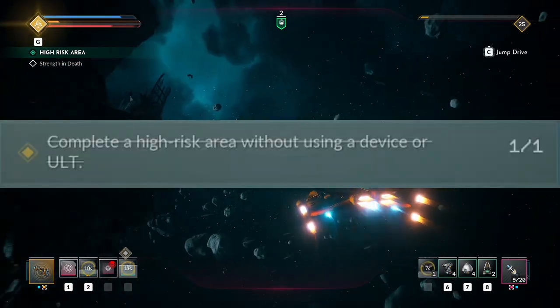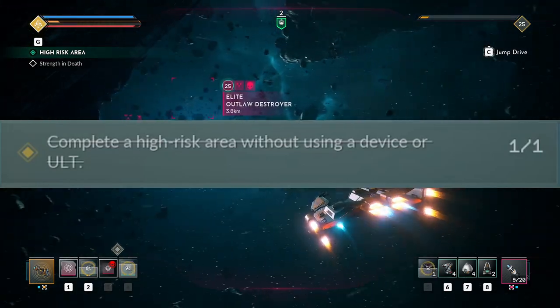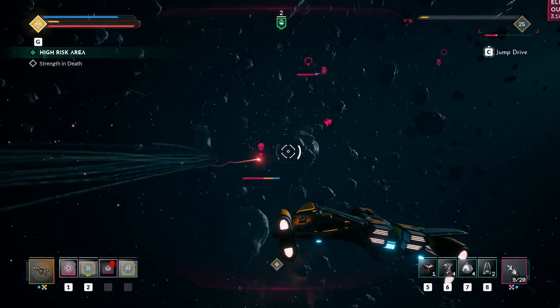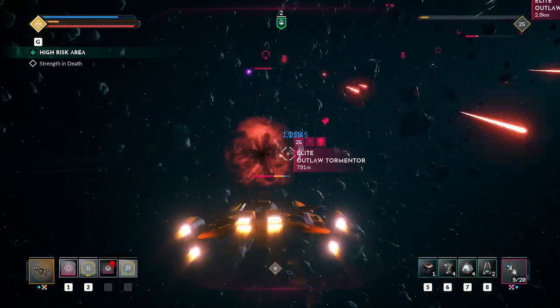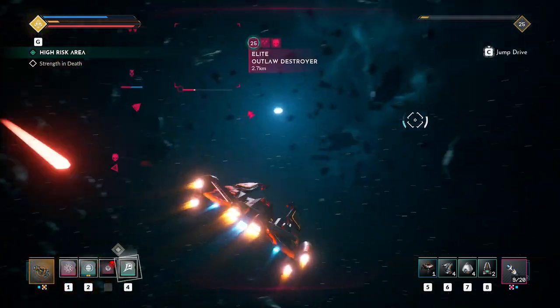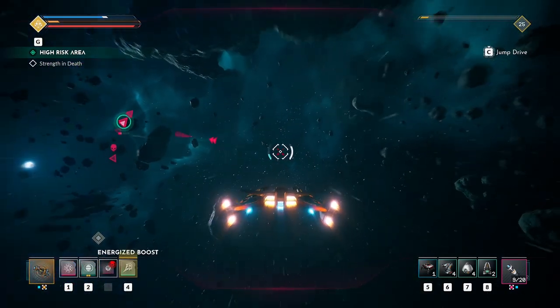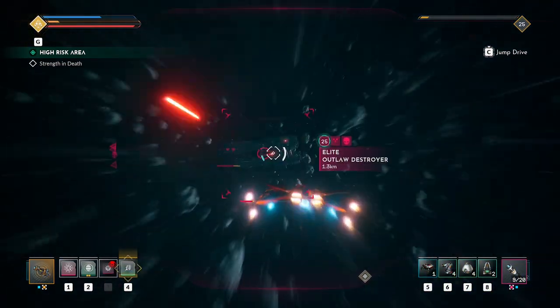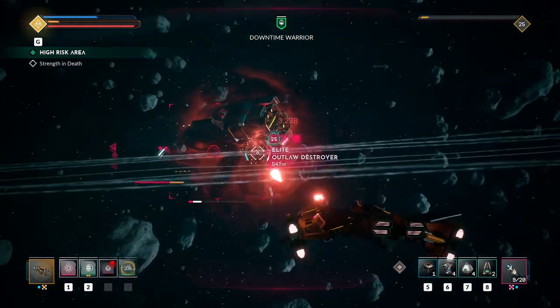The second challenge requires you to complete a high risk area without using any devices or your ultimate. This one is also fairly straightforward if you are used to your ship. I completed this one using an interceptor and just dogfighting my way through, but any ship except maybe the stener should do, as the stener heavily relies on its device usage for extra damage.